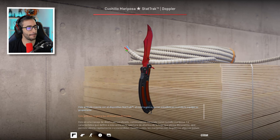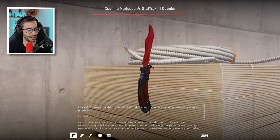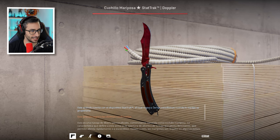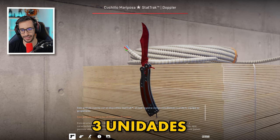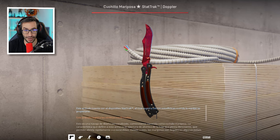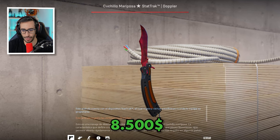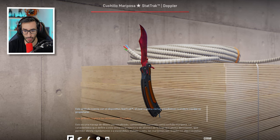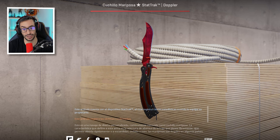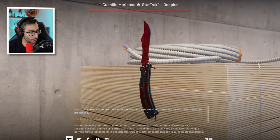We continue with a Butterfly Ruby StatTrak Minimal Wear. As you can see, everything revolves around Doppler patterns. Only 3 units exist in the whole world and the price is $8,500. You can clearly notice the Minimal Wear quality on a Ruby. Look at the edge of the knife — $8,500 for that.